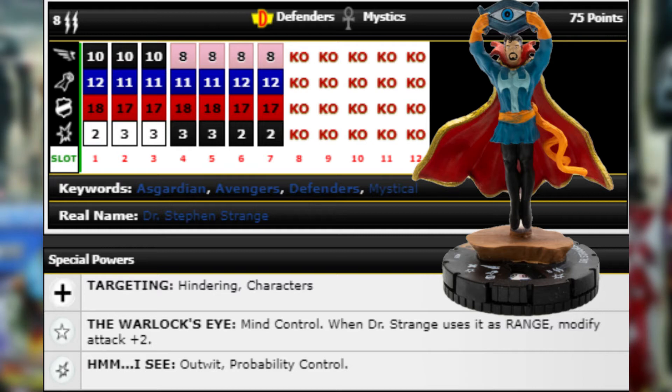He's got Outwit and Probability Control on his damage power. Honestly 75 points is not bad — eight range, double target, 14 attack Mind Control is great. If he had Running Shot instead of Stealth it'd be really good, but Stealth kind of brings him down a little — you have to sit there and wait for them to get close enough to Mind Control. Outwit and Prob is really good though, so he's a support character that can also do a lot with Mind Control. He's probably my least favorite of the chases overall.